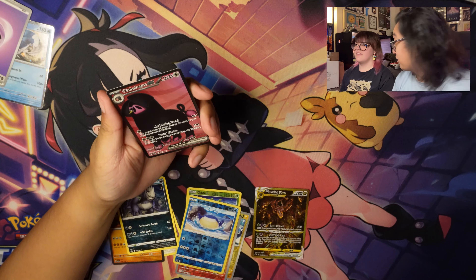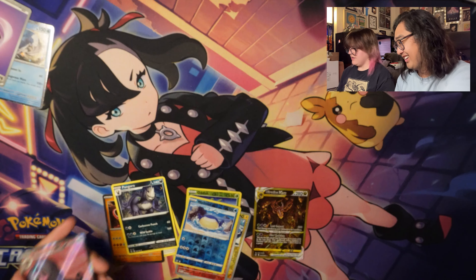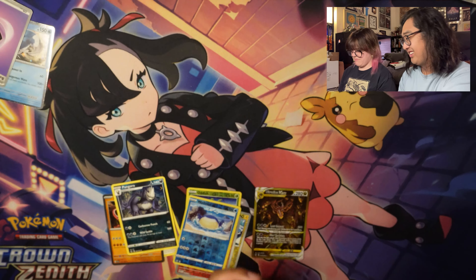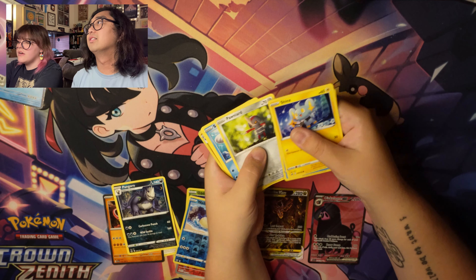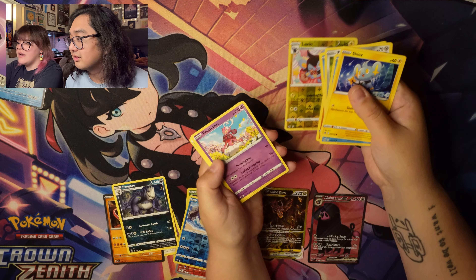I already have one of these Munchlax EX, so if you'd like it you can have it, otherwise it'll go in the trade binder. From the next pack: Skwovet, Qwilfish, Ponyta, Seel, Rockruff, Luxio, and a Maushold.